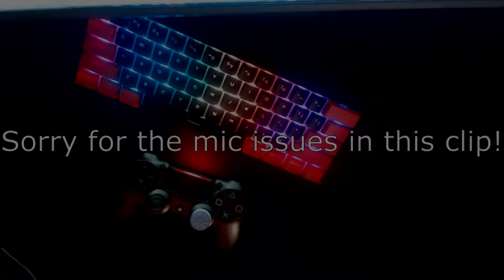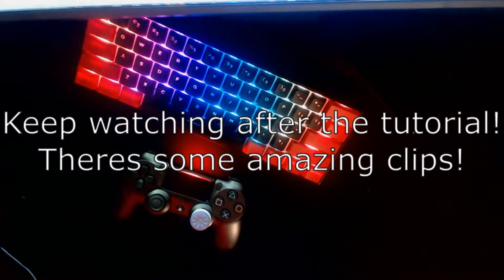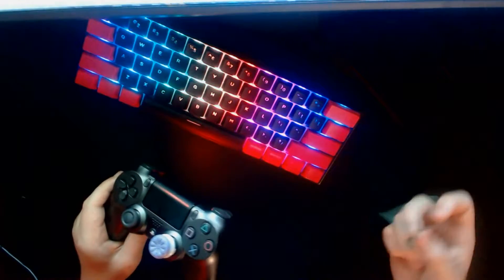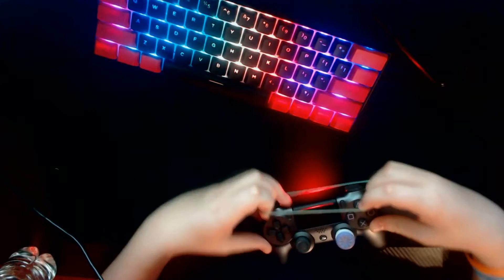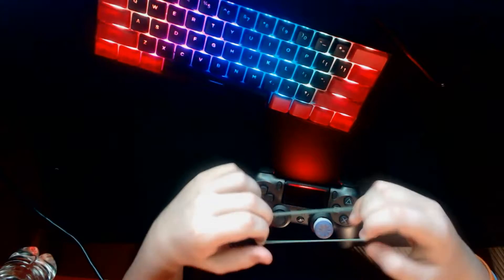What's up guys, so now I'm going to be showing you how to install these trigger stoppers. Before we start, all you're going to need is your controller of choice and any rubber band. All you guys are going to want to do is get your rubber band and then wrap it around both triggers like this.